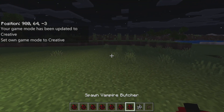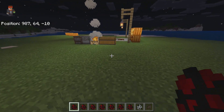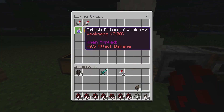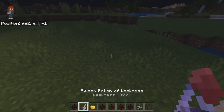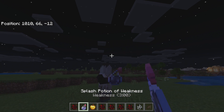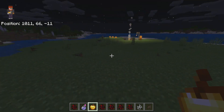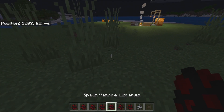These vampire villagers actually have the special property of zombie villagers, so you can cure them just the same way — use a weakness potion and a golden apple. After a few minutes they will transform into one of the new villager types from the Village and Pillage update. For example, if I place down the librarian and splash him with weakness, then give him the apple, he does exactly what zombie villagers do. All the different types work the same way.